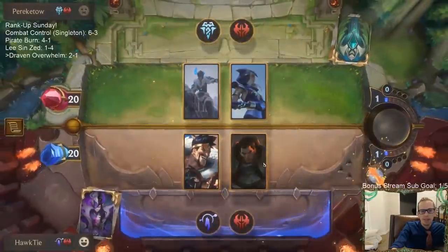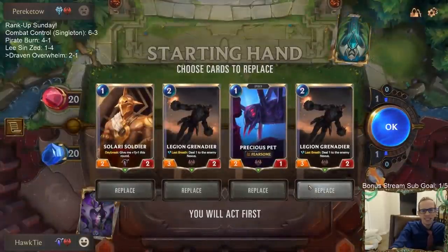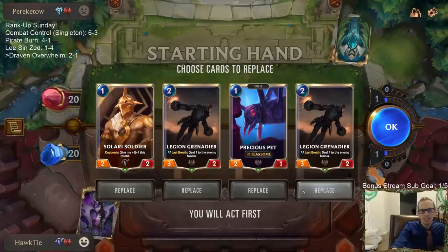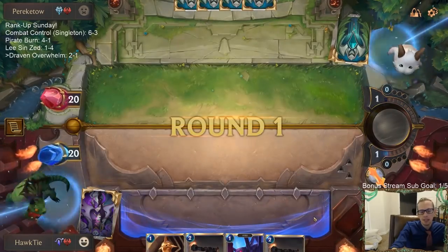Every deck I play is so bad against Frostbite. Frostbite midrange is so great. Our Lee Sin Zed deck is terrible against Frostbite midrange, and even this deck. We're going big, not going wide - we're trying to make big Overwhelm things. And do you know what the weakness of big Overwhelm things is? Yep, Frostbite. That is the weakness of big Overwhelm things.